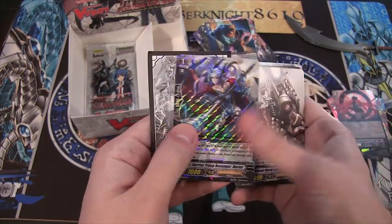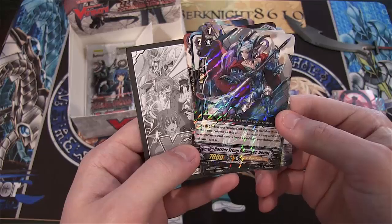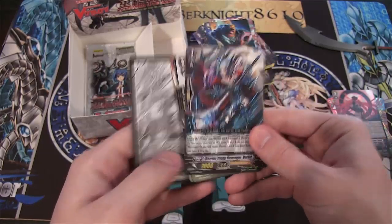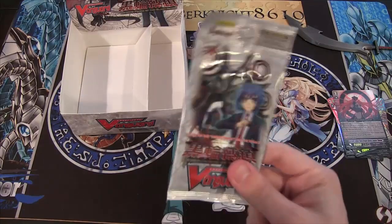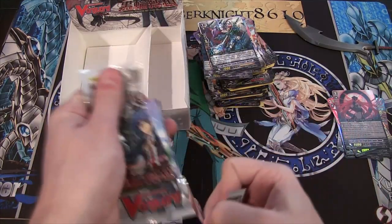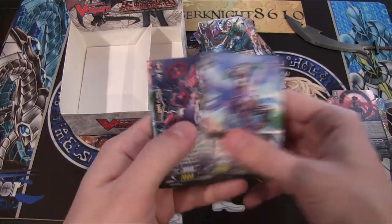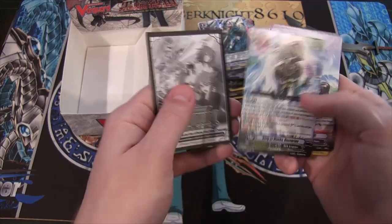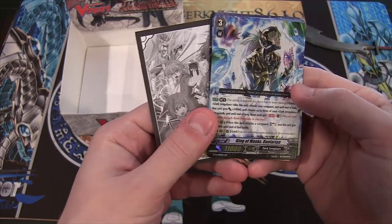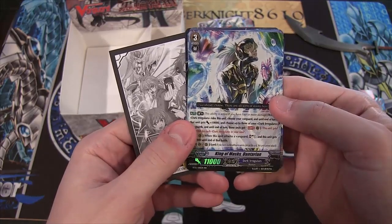We have a Shadow Paladin, Barrier Troop Revenger Dorant, which is another Rare. Is this our last pack? Last pack! Can we get an SP? Come on! I don't guess I got one the whole time. I know you're not guaranteed one — I'm just hoping to get one. And we have a Double Rare — at least we ended with a cool card — and that is King of Mass Dan-Dendron, Dark Irregular.